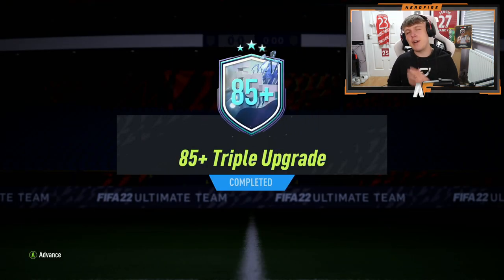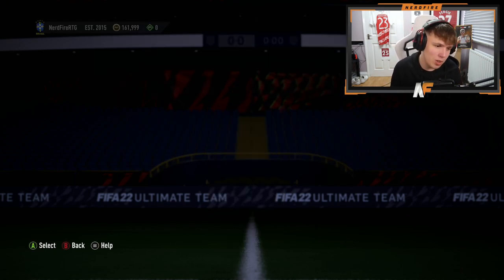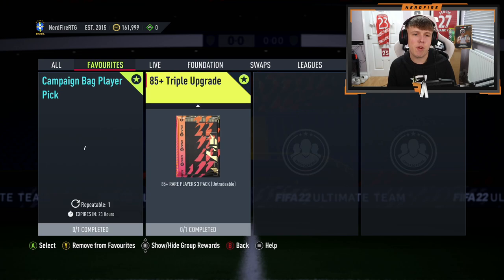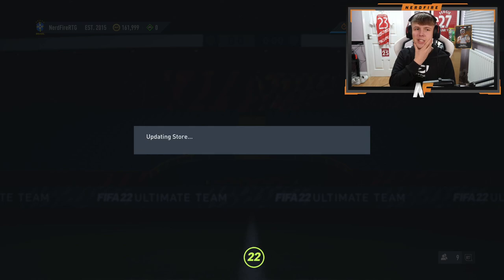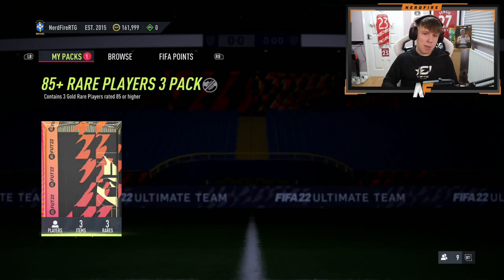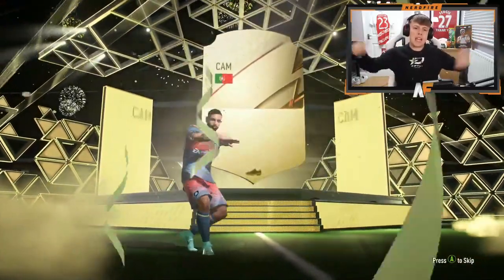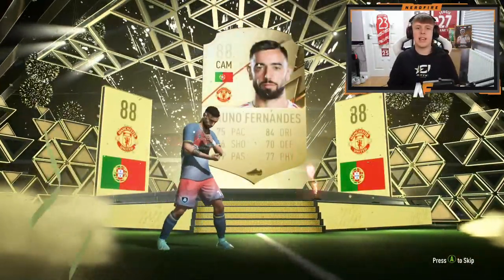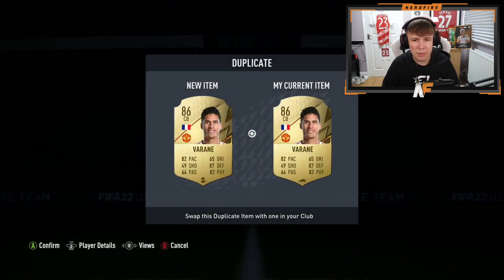Next pack on the RTG — we did get rid of the Flashback Kante, but realistically I'm probably not going to use him. If we get a Fut Fantasy it'll be a big dub. Imagine trading in a Flashback Kante for a Fut Fantasy. It's Bruno Fernandez though. Let's go! Another 88 added to the collection. Raphael Varane — is he already untradeable? He is. That's kind of painful.